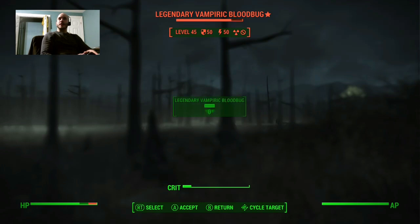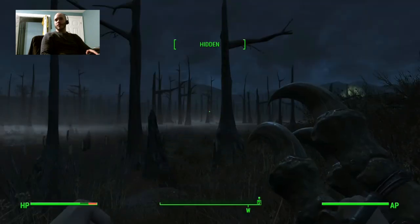You can see right here I'm looking at a level 45 legendary vampiric blood bug. Level 45 is the same level as me. I just wandered around the wasteland a little bit in the southern part of the commonwealth to try to find something that was worthy of a demonstration. I'm going to show you how my build works and tell you why it breaks the game.